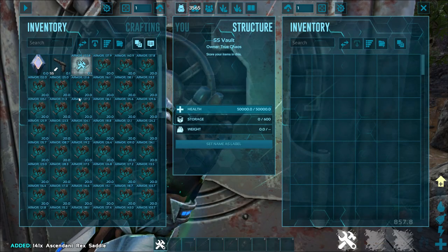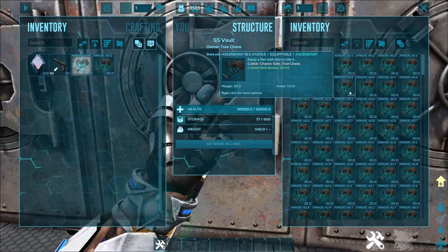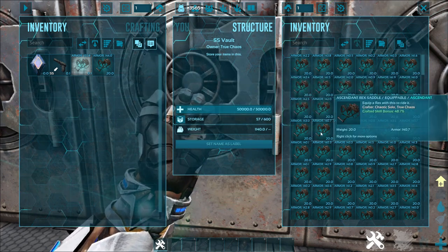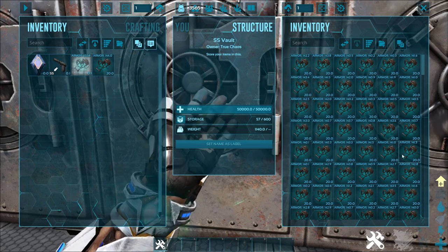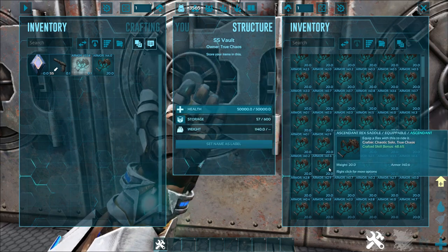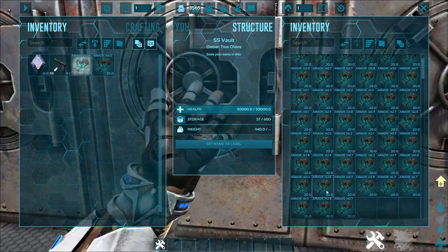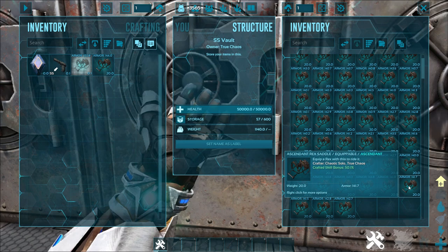That is the maximum armor Rex saddle I can make from crafting skill. Now the chances of getting that is very slim. I made a thousand saddles and out of that only 113 of them came out with 140-plus armor — that's 48% crafting skill and above — giving an 11.3% chance of getting near max. Unfortunately, in those 1,000 saddles, I didn't even get one to come out as a max craft. The closest was a 53% out of the 53.5% max. But it is more than worth it to get the best stats possible for your boss and mission dinos, or maybe even PvP, to soak those turrets for as long as you can.